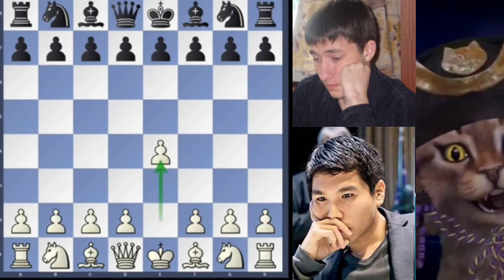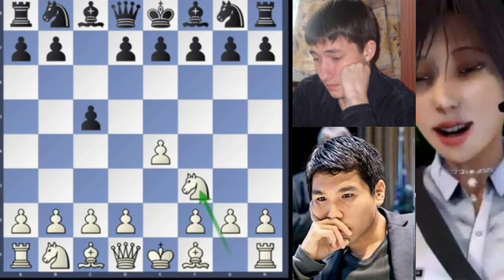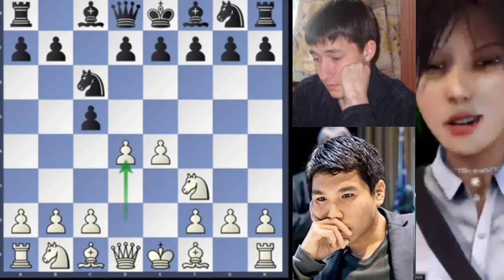Wessels opens with E4, Meribano answers with C5 — the Sicilian defence. Nf3, Nc6 and here comes D4.